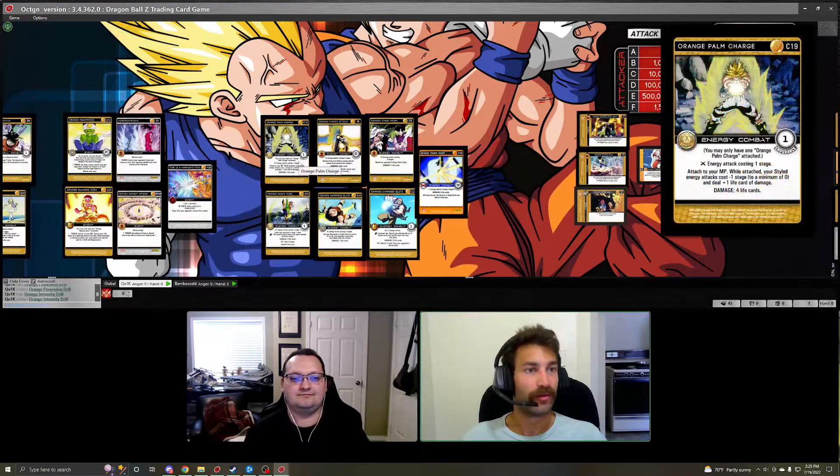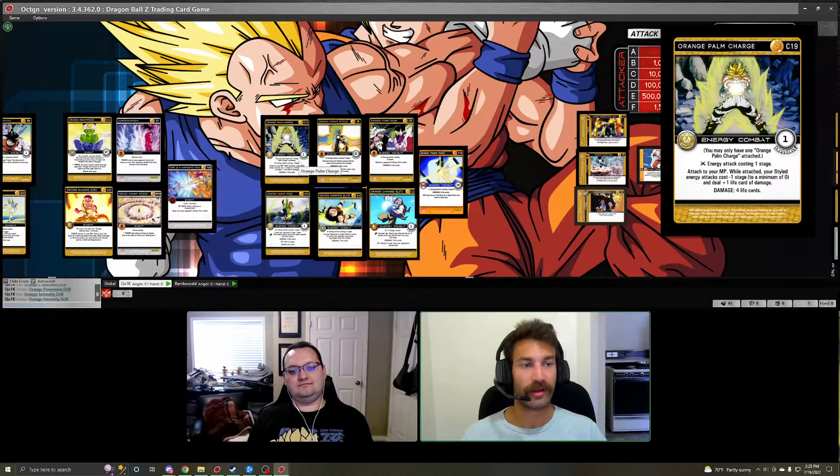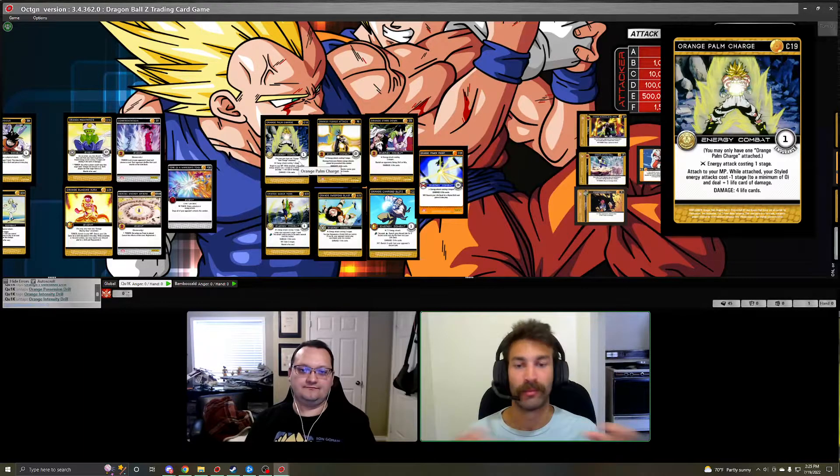Moving into attacks: this mastery is about plus one life-carding all your energy attacks, with styled ones costing one less stage. Orange Palm Charge costs one stage, touches your MP to make styled attacks cost minus one stage to a minimum of zero. The way it works: the mastery first applies minus one stage cost to all attacks to a minimum of one, then Palm Charge overrides that to a minimum of zero. So with Palm Charge on your MP under Aura Mastery, all styled energy attacks cost minus two stages to a minimum of zero — essentially every attack in this deck is free. It also gives plus one life card on styled energy attacks, stacking with the mastery for a plus two modifier very quickly.